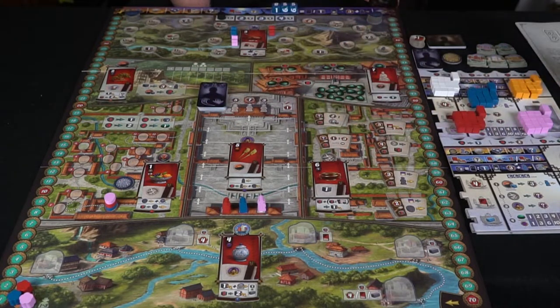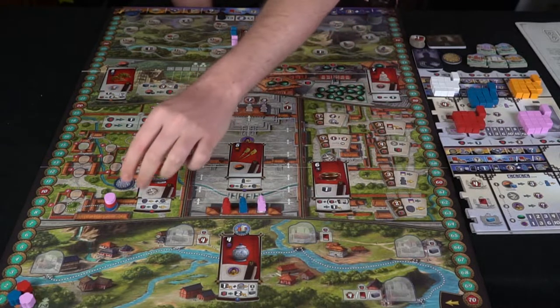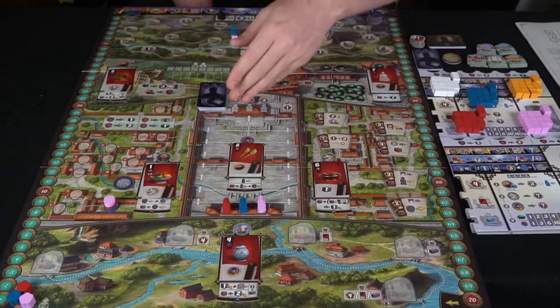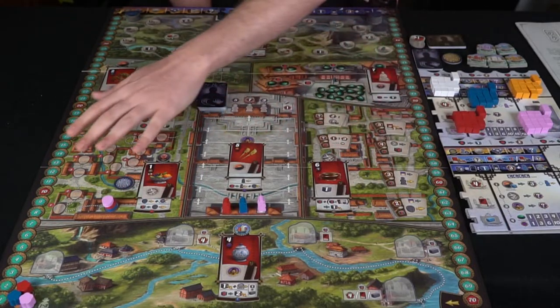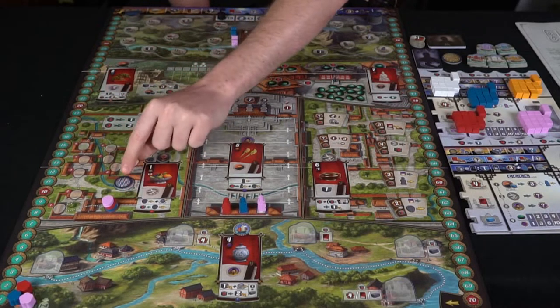This will change the way the game works every single time. In addition to that, you're also going to have these little influence markers that you're going to put based on the ascending turn order. So whoever goes first is going to be at the bottom. The person on top is going to be the person that is ahead, and that marker wins ties. There's also a first player marker that's placed right here.